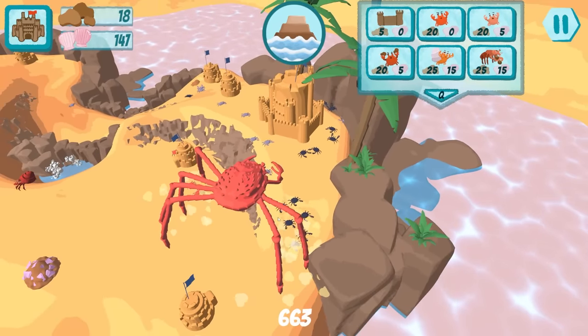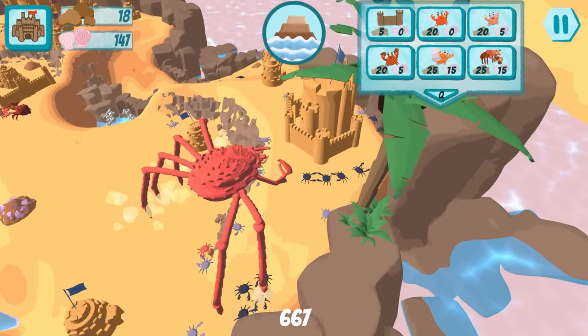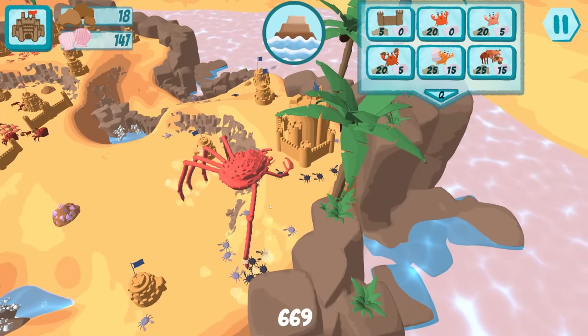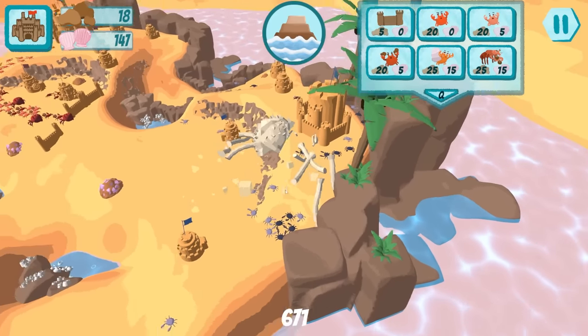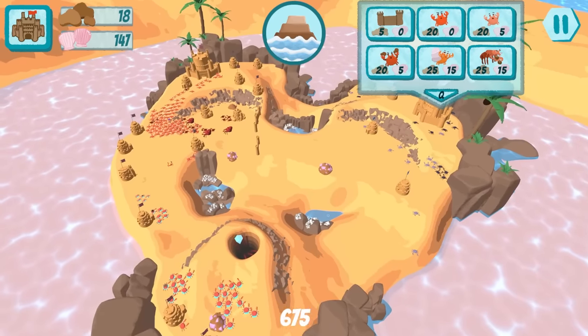Wait - the big crab's only got three legs on this side! He has seven legs - he's supposed to have eight! They're biting the big crab's legs off! He's only got one now. He's dead. So when enemies eat the legs, he dies - got it.